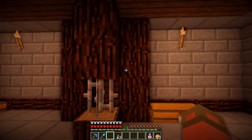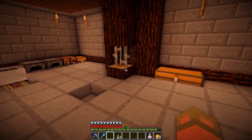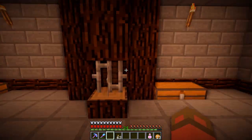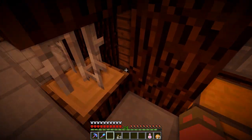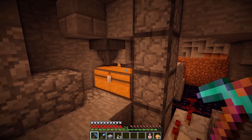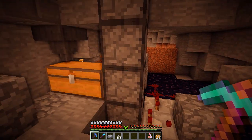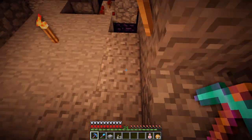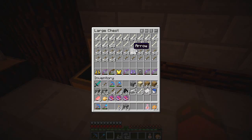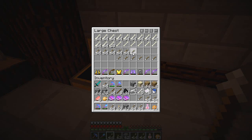This right here is the skeleton spawner I was talking about - I made a farm for it. There's a little viewing bar so I can see what's inside, because sometimes armored ones come down and don't die. It's a fall-based farm. I've got two double chests storing all the stuff. After about two or three hours of AFKing, it's just phenomenal. I'll take a good amount of arrows and some bones back to base.